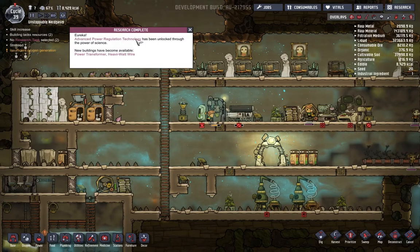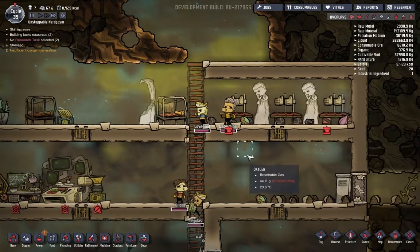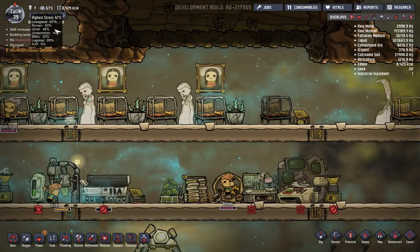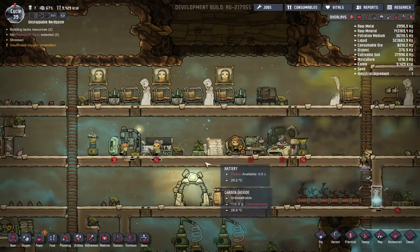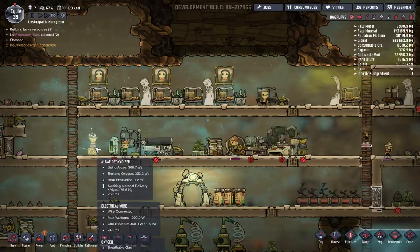Research is complete - yay! Insufficient oxygenation stress. Lovegood is stressed. He looks so angry. So we're not going to do any research because research is also draining our power. Food is draining our power. That's draining our power. This is draining our power.